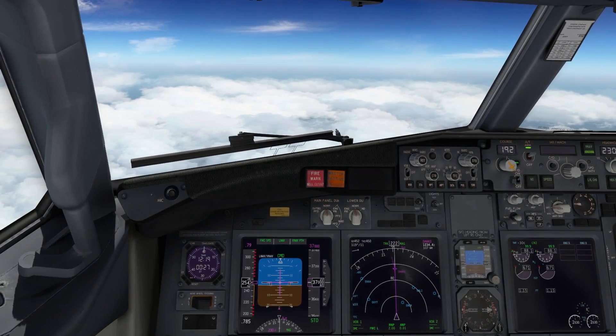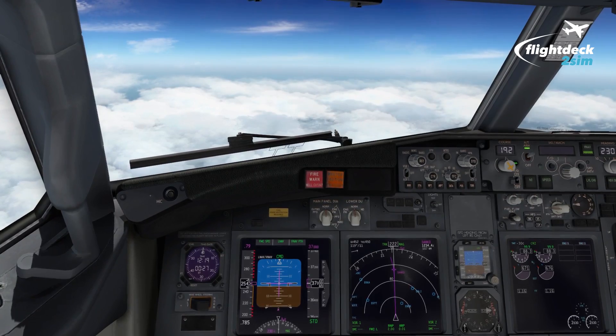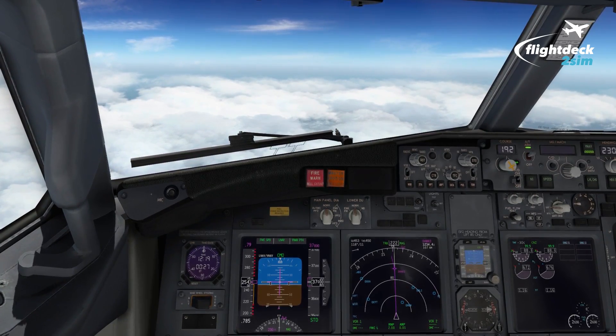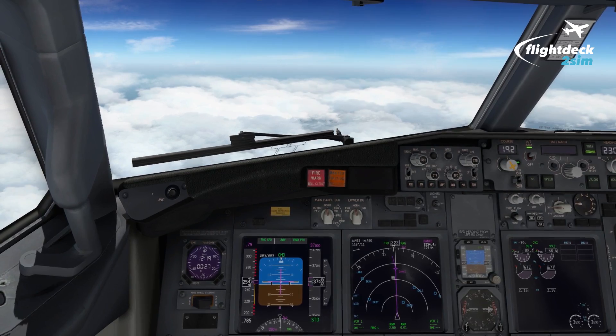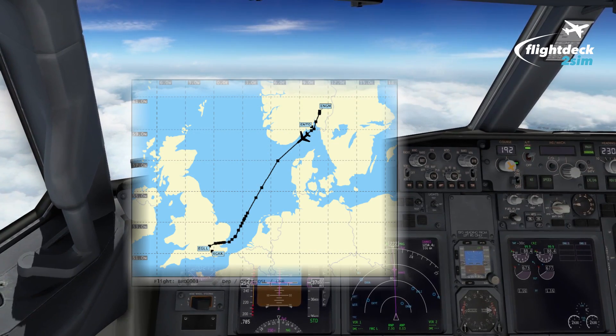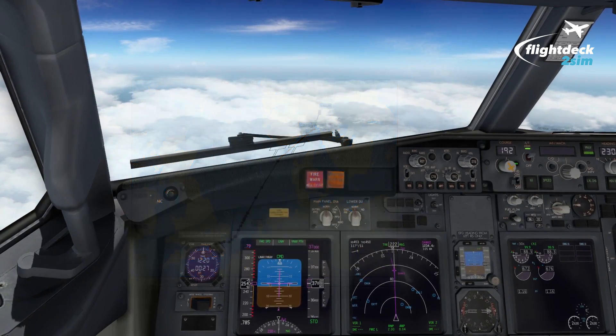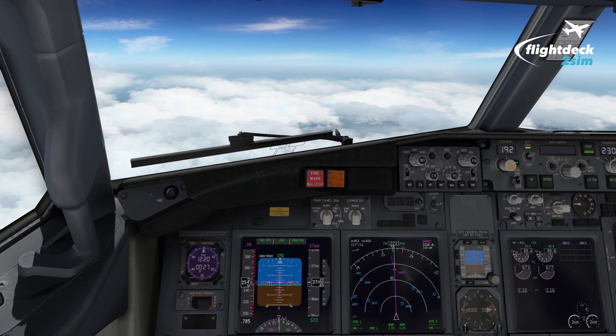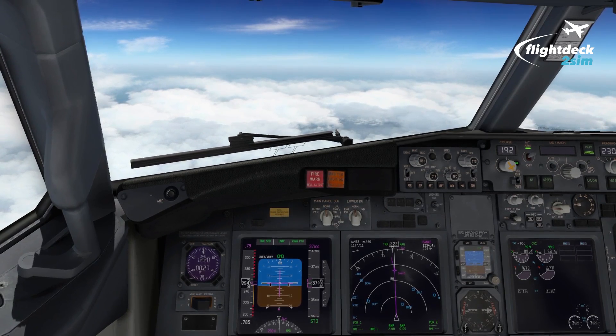Hi guys and welcome to another Flight Deck 2 Sim tutorial. In today's video we're going to look at the Rapid Depressurization and Emergency Descent Procedure. We're currently on board the Zibo mod in X-Plane 11 and we've just reached our top of climb on this sector from Oslo to London Heathrow. This tutorial is just a demonstration of the Rapid Depressurization and Emergency Descent Procedure that we would fly in the event of a cabin decompression.